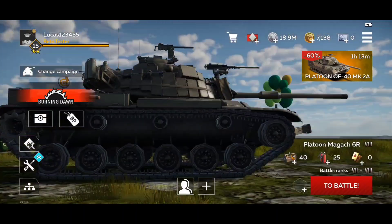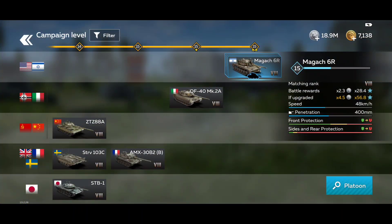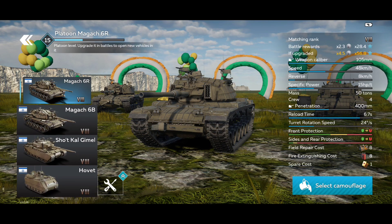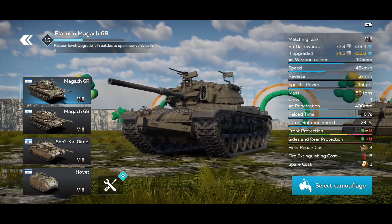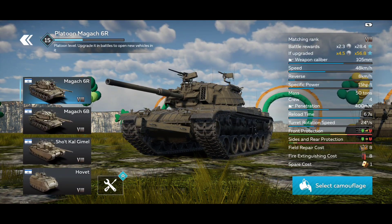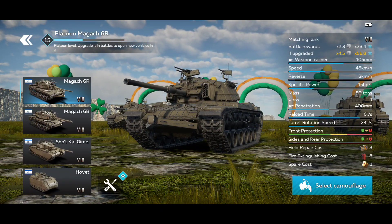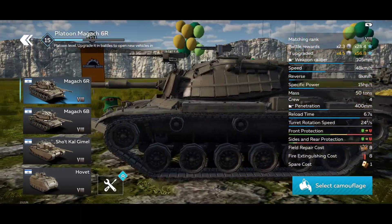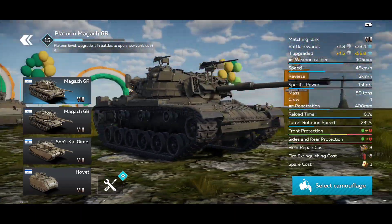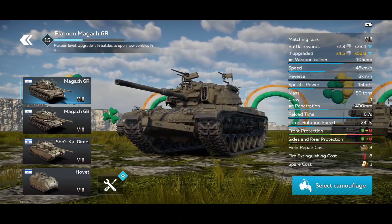Then we have the Magach vehicles and the Magach platoon. The Magach 6R and the Magach 6B are about the same — there's very, very little difference between them. The Magach 6B has slightly better armor and slightly better protection, but the explosive reactive armor in some cases doesn't seem to work that well. It does offer protection, but it's very easy to avoid hitting the reactive armor.